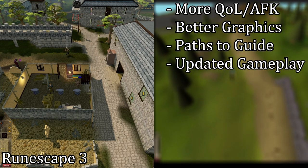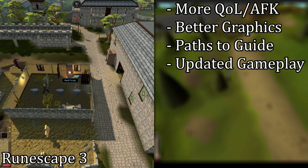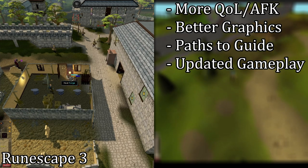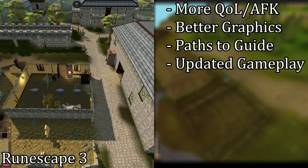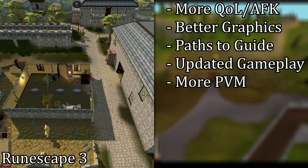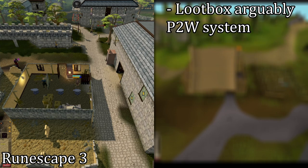RuneScape 3 also has several new and reworked skills, including mining and smithing, which are way more interesting and engaging than they used to be. The combat itself was also redesigned and is more like what you'd find in a traditional MMO, rather than the very old click-and-wait style of combat that Old School uses. Finally, there are more options for PVM — player vs. monster, or PVE — and the PVM system in RuneScape 3 does feel a bit more polished than Old School.